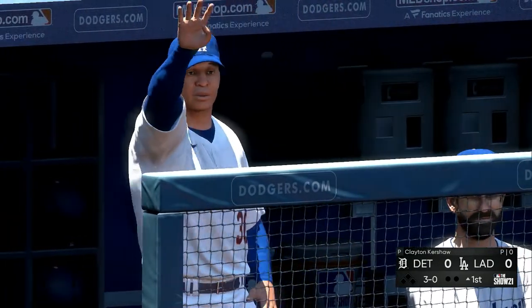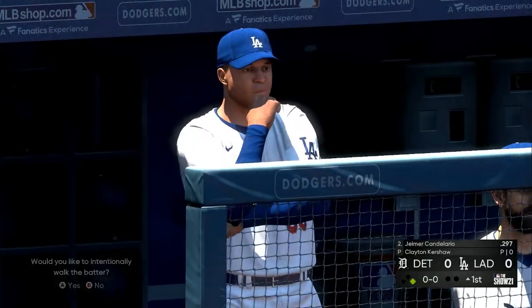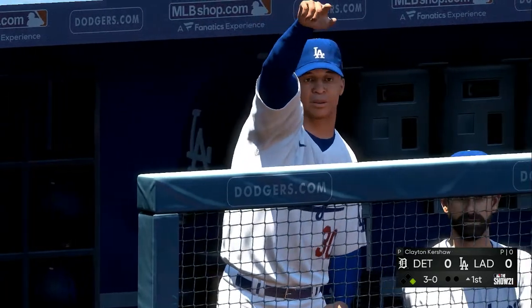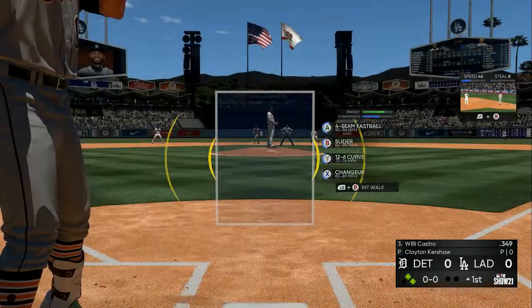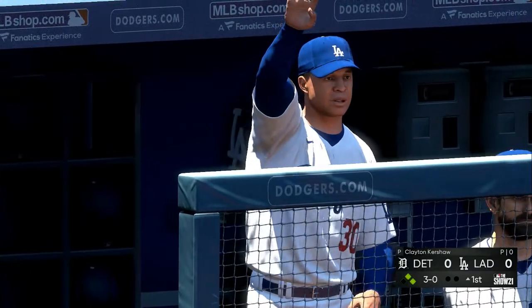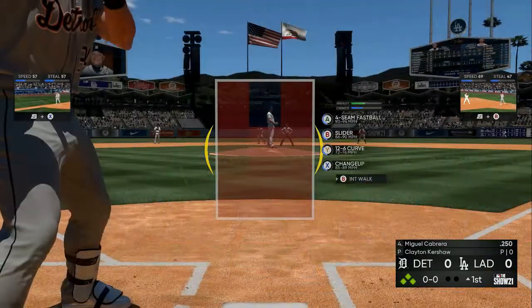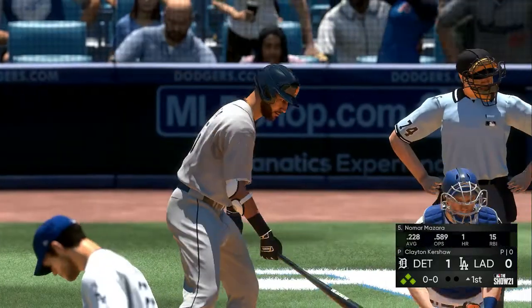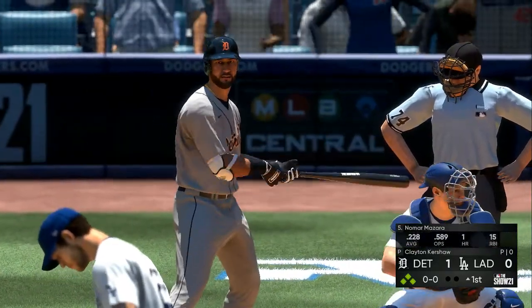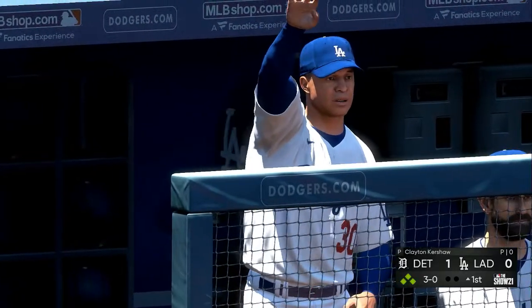Push L1 or LB and B to intentionally walk — it will say yes or no, click yes. Next batter comes up, LB and B again. The bases load and every walk scores a run. Do this 175 to 250 times. 12 to 20 minutes out of your day is going to get you between 17,000 and 25,000 XP, depending on the strategy you use.